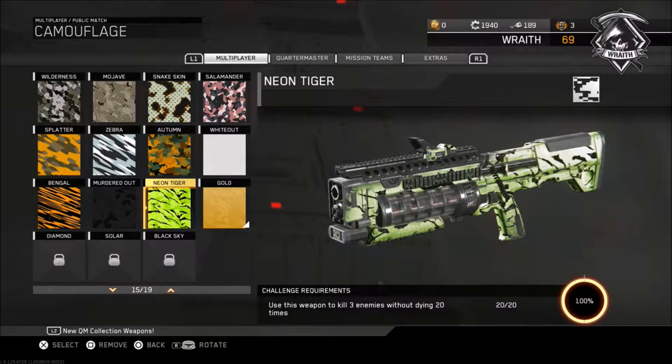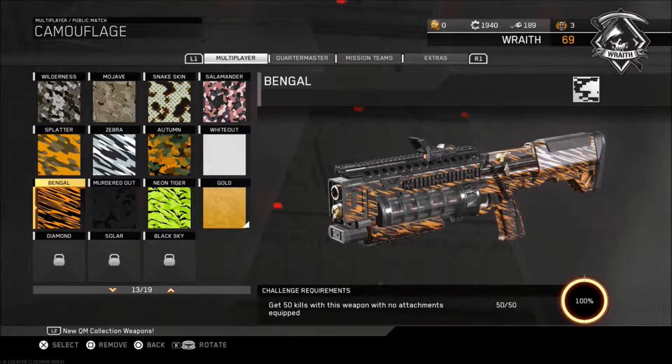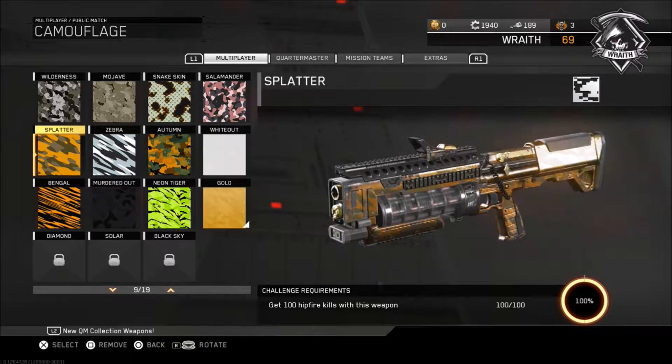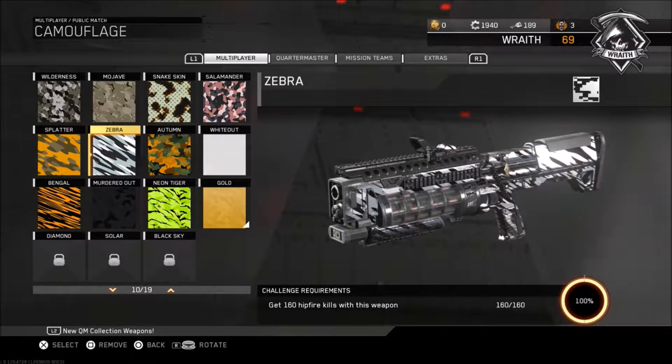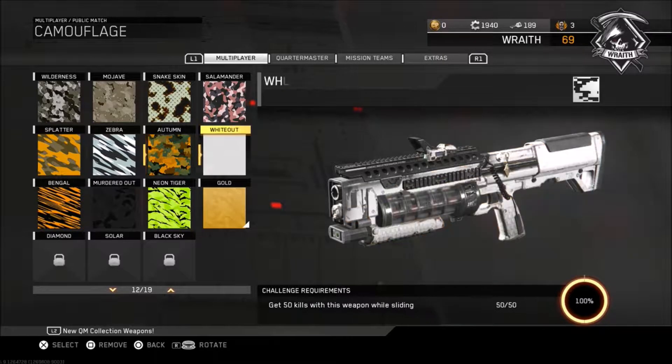It's beautiful! We got Neon Tiger — three enemies without dying, 20 times. That's too many times. 20 double kills for Murdered Out, which doesn't look that great but whatever. Bangle: get 50 kills with this weapon, no attachments equipped — not that hard to do. Splattered is 100 hip fire, Zebra is 160 hip fire, and the Autumn camo is 25 point blank, which is easier to do with a shotgun anyway.